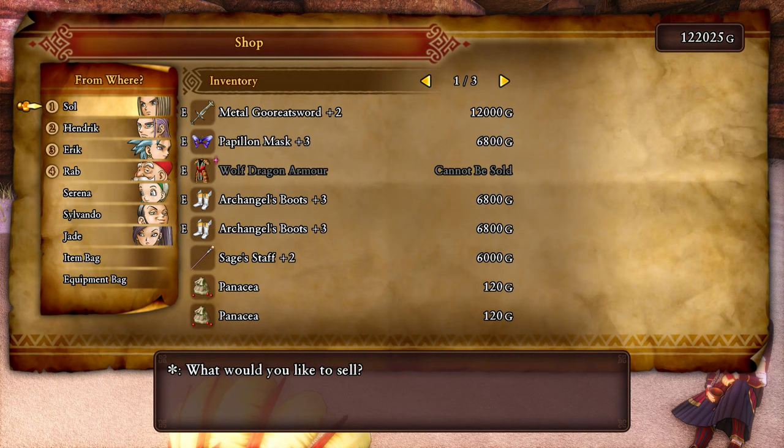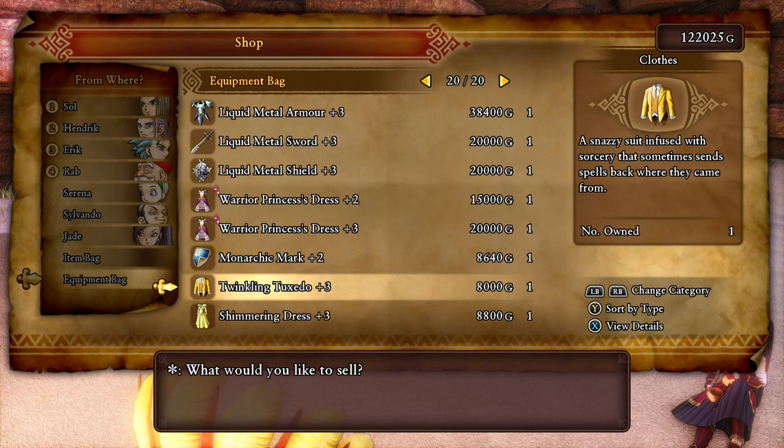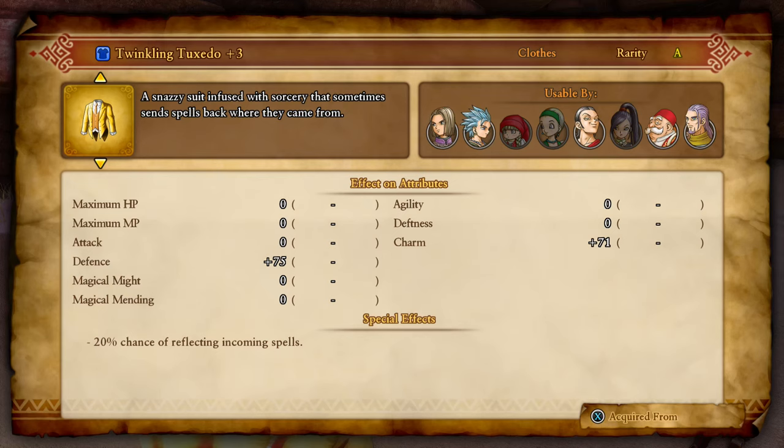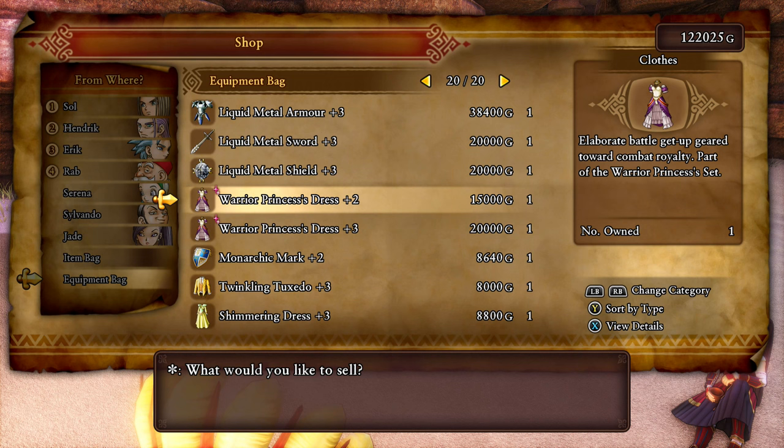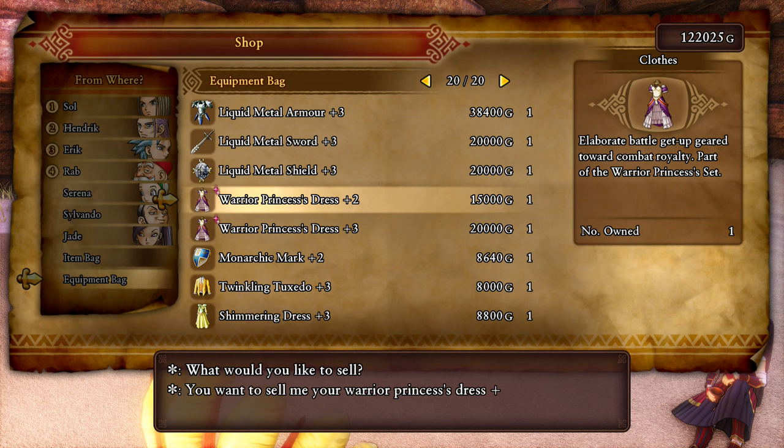Real fast, though — I've got a couple things that I'm going to sell, because there's a couple things we don't need anymore. Primarily, I made these reflecting items, but frankly we don't need them. I'm going to sell the extra Warrior Princess's dress, because I messed up on my reforging attempt and it just got from plus one to plus two. So I said forget it, remade it entirely, and it came out as plus three. We'll get rid of one of you.